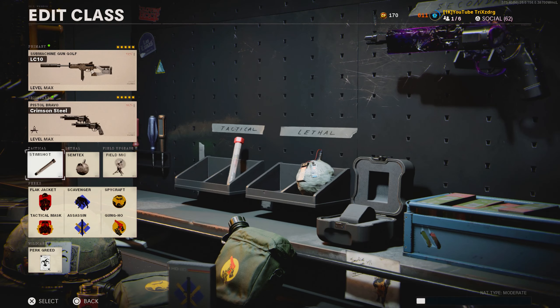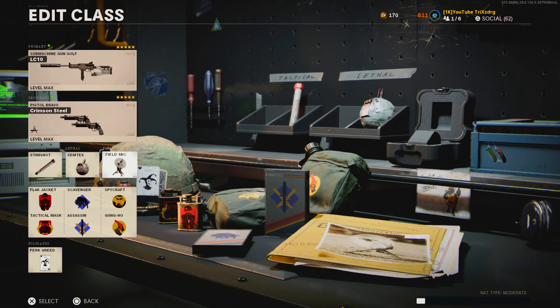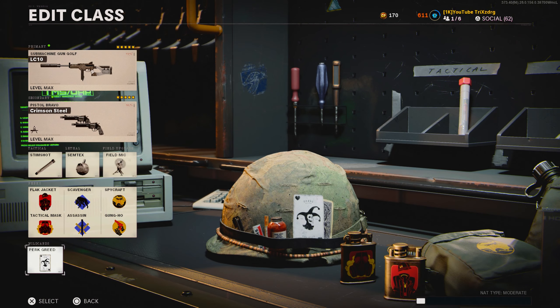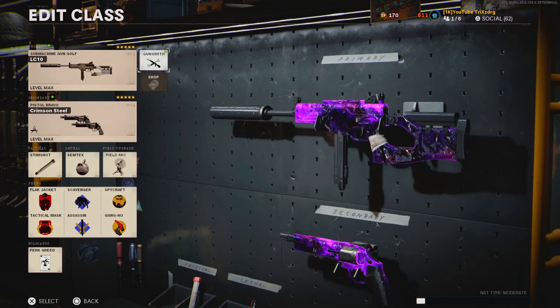Secondary: Dual Wield Magnum. Tactical: Stim Shot. Lethal: Semtex. Field Upgrade: Field Mic. Perks: Flak Jacket and Tactical Mask, Scavenger and Assassin, and Spycraft and Gun Ho. In order to run all these perks you'll need that wildcard Perk Greed, so make sure you throw that on. Anyways, I hope you guys enjoyed today's video - 100-plus kills and a nuclear for you guys. If you enjoy it make sure you smash that like button.